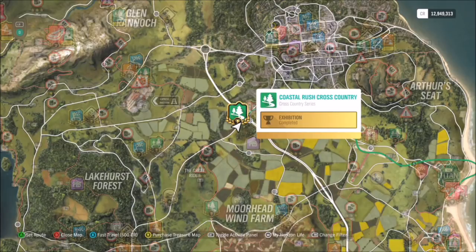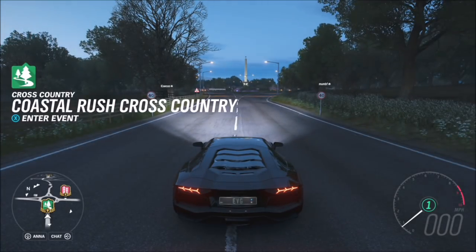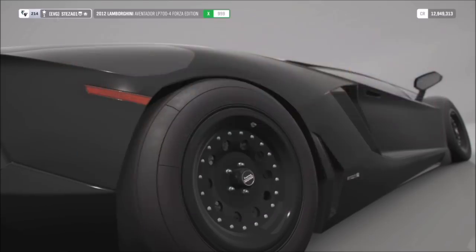This method gets you over two million credits in an hour, and the actual act itself takes about ten minutes, so it's very quick credits. To start with, you need a lot of skill points, and I recommend using a race I've created myself — I'll put a link in the description and comments.